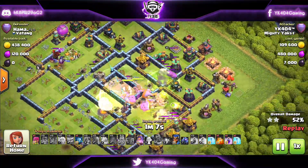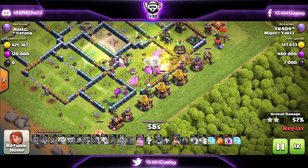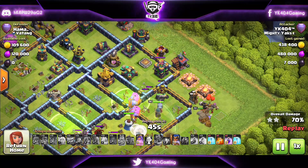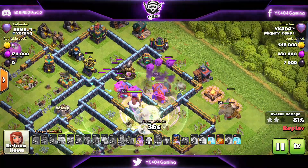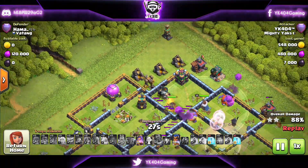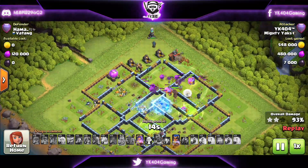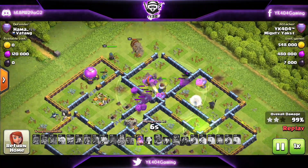Basically the whole core of the base is gone. Starting with the Royal Champion now — the Super Bowlers are walking as the walls are open, but with exterior buildings cleared the Super Bowlers go back inside. With the Royal Champion in combination, under the Rage spell they take out the enemy RC and the Scattershot. I still have plenty of spells and troops remaining — the King is alive, the Queen still has her ability, the Royal Champion has her ability for remaining defenses. And with that this is in fact an overkill.